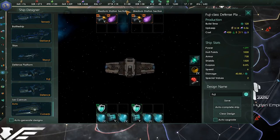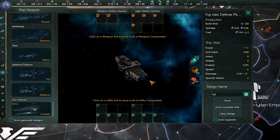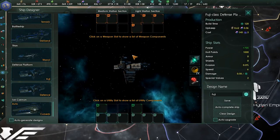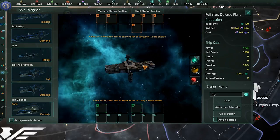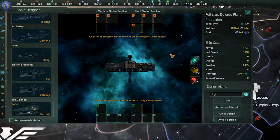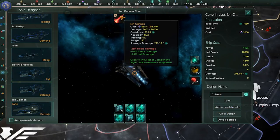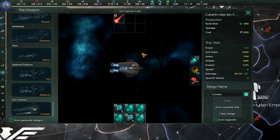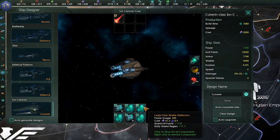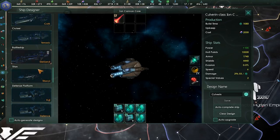There are also defense platforms, which come in all sorts of flavors — point-defense, medium station, small station — and you put these as support on stations as well. Always build them based on the enemy's design and counter accordingly. The Ion Cannon is a giant gun you can build on a station that shoots across the system and will knock out anything. Again, if the enemy uses mostly anti-shield weapons, slap on armor, and vice versa.